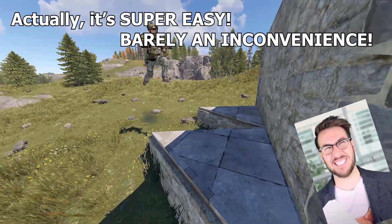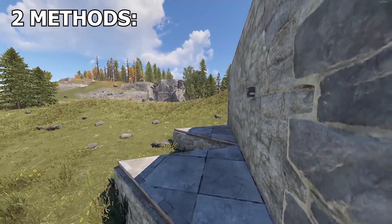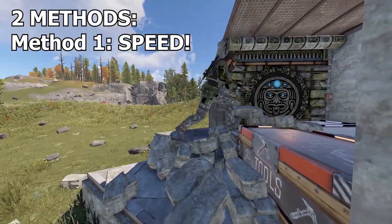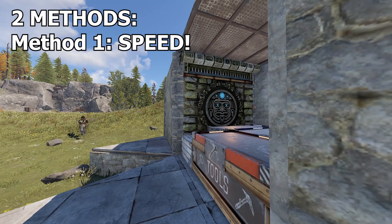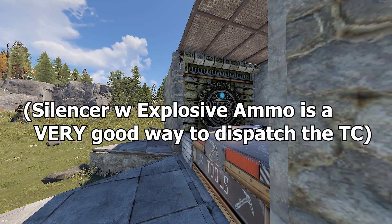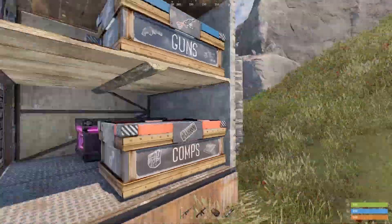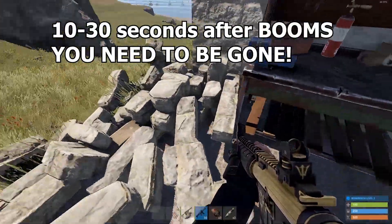Raiding as a solo — I bet it's really difficult. Actually, it's super easy. There are two ways you can easily solo raid. Method one is speed: you arrive fast, e.g. with a horse or a minicopter, you go boom boom, you grab it — it's the hit and run, the wham bam thank you ma'am. Discounting the TC if it's locked or unlocked, with another C4, satchel, or some explosive ammo you can quickly get rid of that, get the best loot, and go. You should aim to do this in under 60 seconds. You also choose, depending on how much loot there is, whether it's viable to destroy the TC or lock it down.